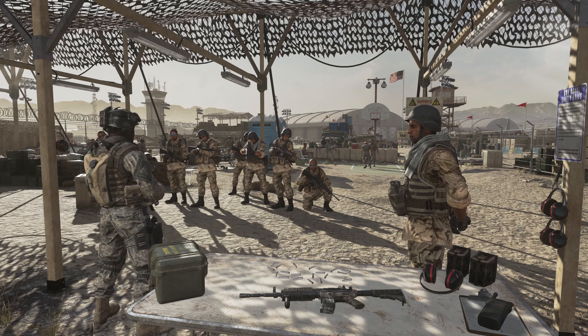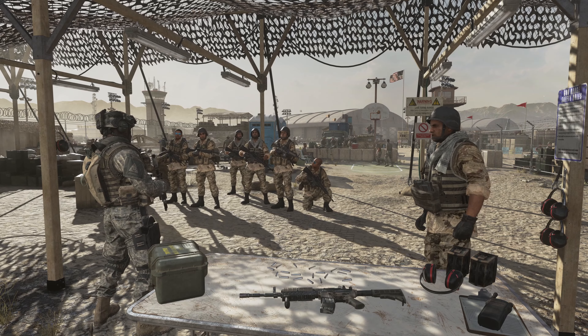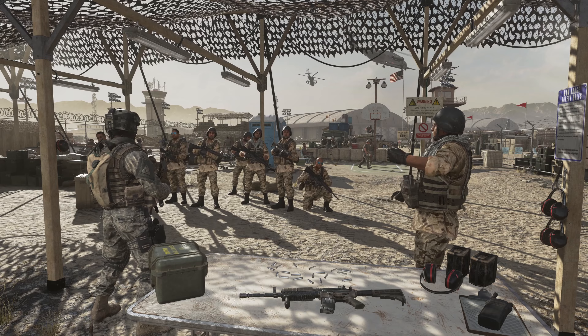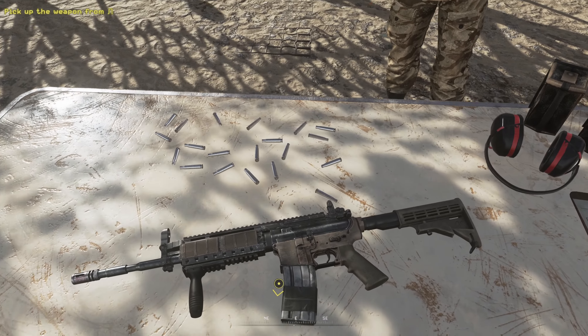Welcome to Pull the Trigger 101. Private Alan is going to do a quick weapons demonstration to show you locals how it's done. No offense, but I see a lot of you guys firing from the hip and spraying bullets all over the range. You don't end up hitting the damn thing and it makes you look like an ass. Private Alan, show them what I'm talking about. Grab that weapon off the table and fire at the targets behind you.